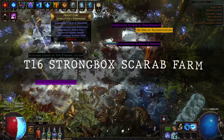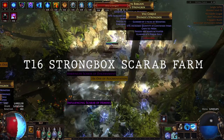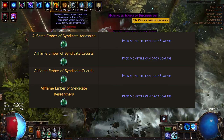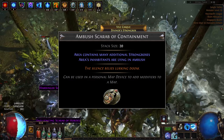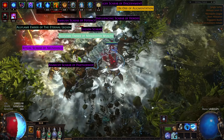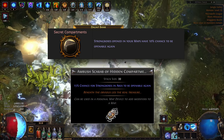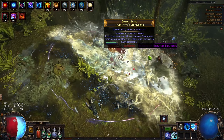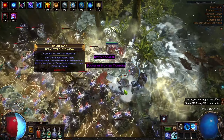Today we are going to be discussing farming scarabs through strongboxes in T16 maps. The strategy centers around the All Flame Embers of Syndicate, which converts mobs in our map into monsters that can drop scarabs, and the Ambush Scarab of Containment, which turns all the mobs in our map into many strongboxes. Through our atlas passive tree and the Ambush Scarab of Hidden Compartments, we have a 25% chance of being able to reopen strongboxes, giving us a very good chance of spawning those scarab-dropping monsters multiple times.